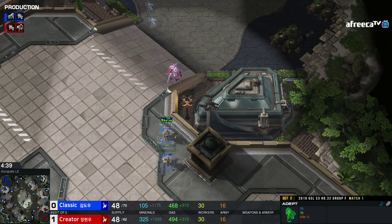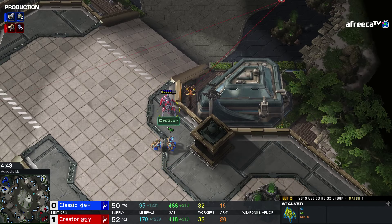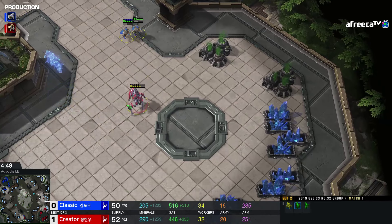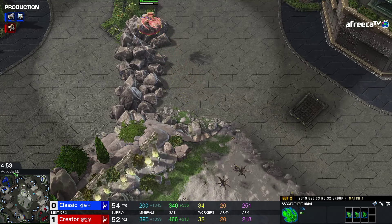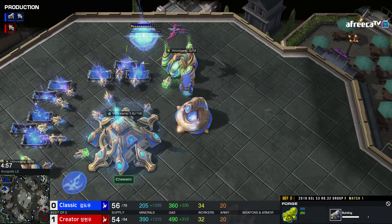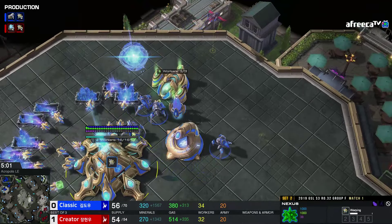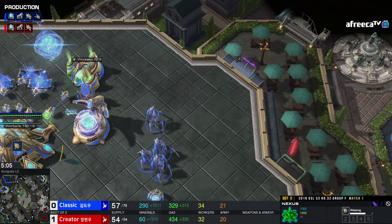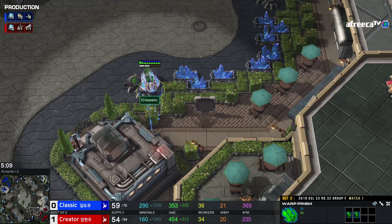He already got the initial unit count down lower — two bases with Adepts and Shades. Stalkers maybe try to poke into the front, or War Prism drops. There's definitely some tactical options for Creator. Especially with this Immortal coming out, he's able to get across the map and do some harassment. There's even a possibility of doing an Immortal Sentry push. I think it's very likely going to be a bit of a Prism harass.